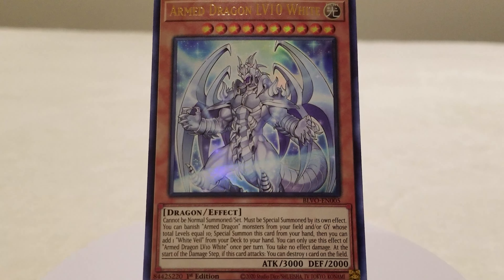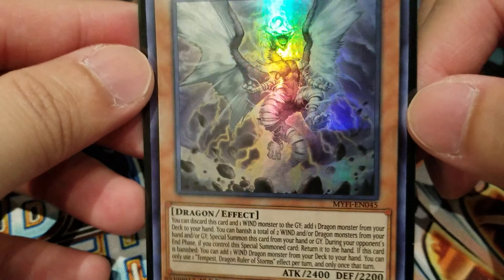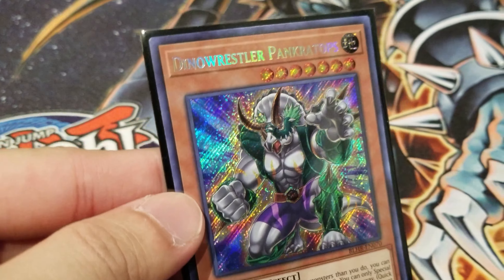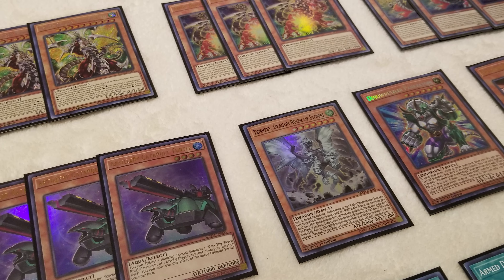We have 3 copies of Artillery Catapult Turtle, a great card to help bring out Arm Dragon Thunder level 5 or any level 5 or higher Dragon-type monsters directly from your hand or deck — generally the perfect card to get started. We also have 1 copy of Tempest, Dragon Ruler of Storms, which synergizes well with Arm Dragon Thunder monsters when discarding them to activate its effect, and can also search Arm Dragon Thunder monsters if banished. Then we have 1 Dinowrestler Pankratops as a really good generic going-second card for its free special summon and pop effect. We also play 3 copies of Ash Blossom, as well as the Psyframe Gear Gamma and Driver package as hand traps.